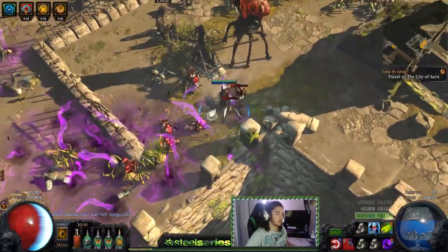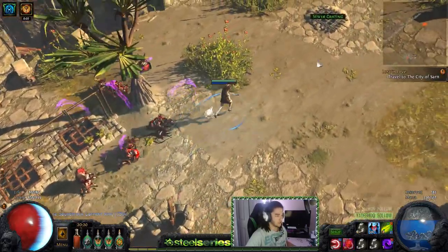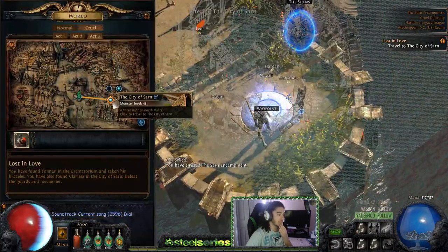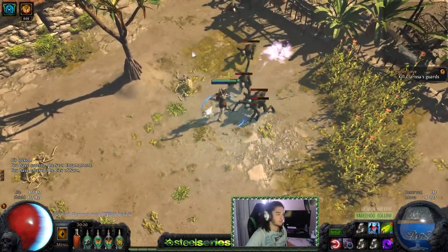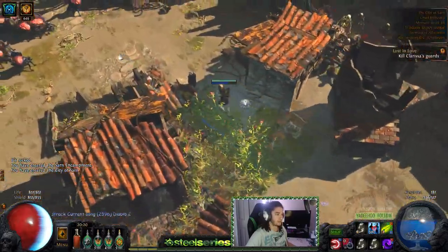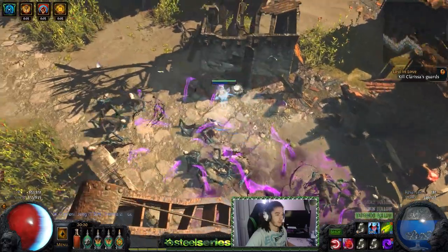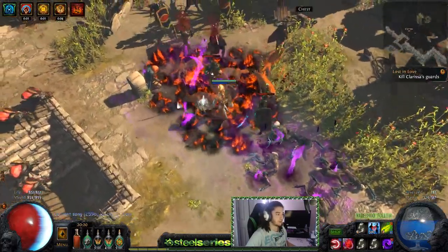I'm probably going to swap Pierce for Slower Projectiles because it has a higher multiplier, and then use Void Walker boots to get 100% pierce chance — that part is still debatable but I'm pretty sure I'll use Void Walkers. On a side note, the MTX for Caustic Arrow looks pretty badass, which is kind of why I wanted to do this build in the first place.